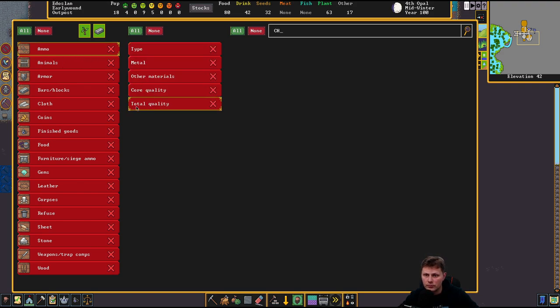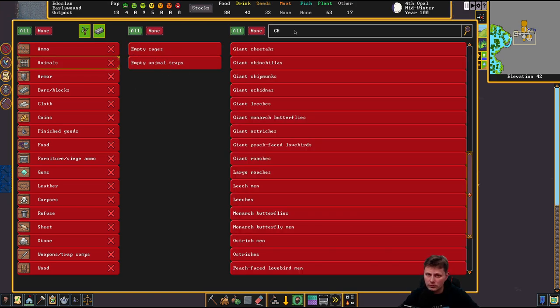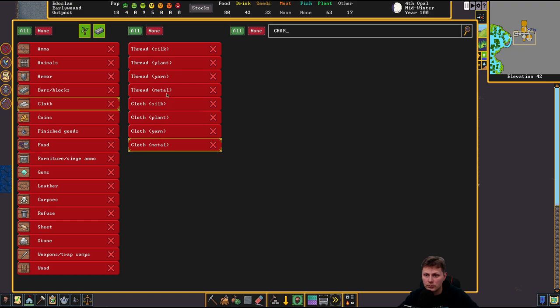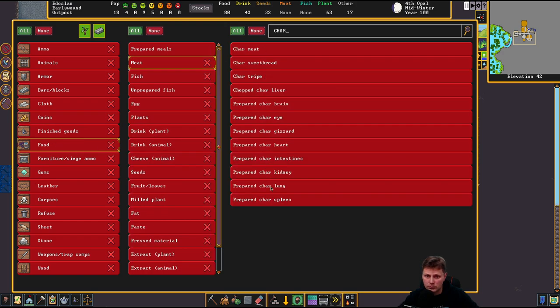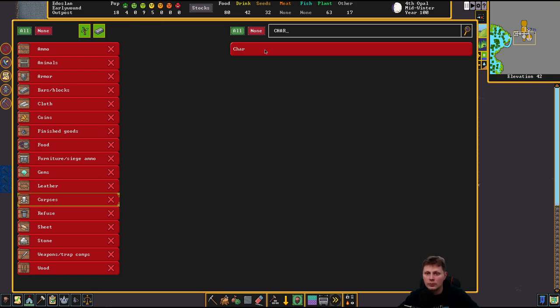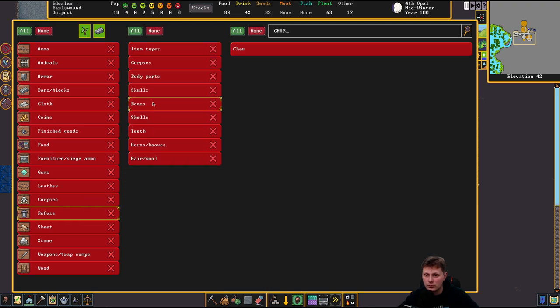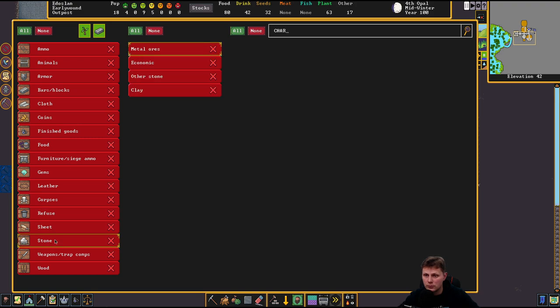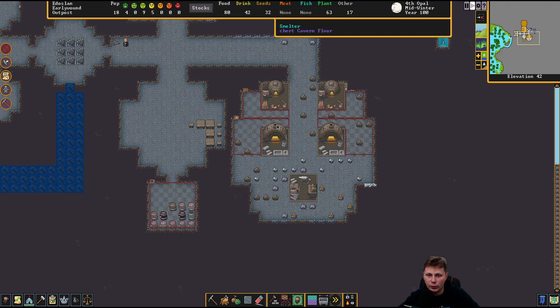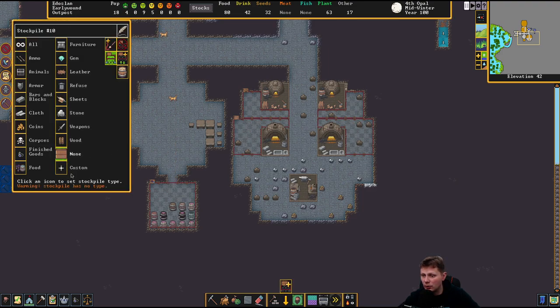Strange. It should not be in food, so I'm not even going to bother with that. It needs to be in wood. Alright, well, whatever. You'll make charcoal, do whatever with it. What this is going to be, I don't know — none for now.